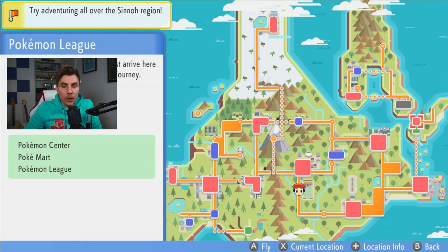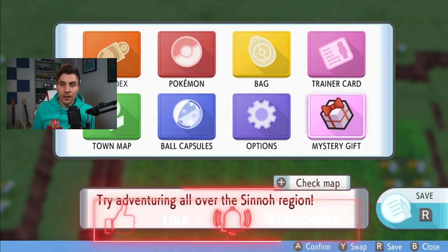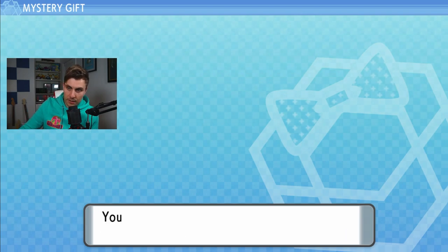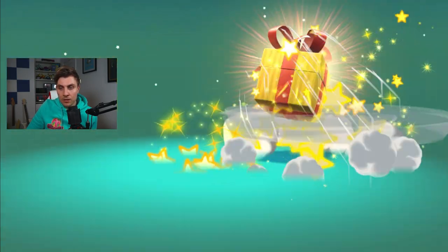Welcome to today's video where we're going to go through everything to show you how you can get Shaymin in your copy of Brilliant Diamond and Shining Pearl. Following the Pokémon Day Pokémon Presents announcement, we got news that Oak's Letter is now coming to Brilliant Diamond and Shining Pearl. This is the letter we're going to need to get Shaymin in your game.